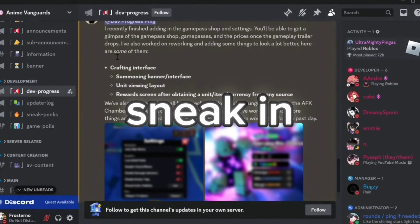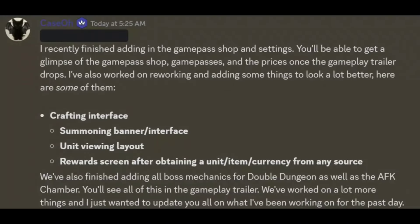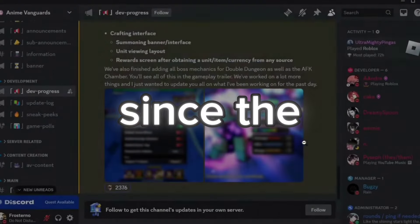The last sneak is posted by Kso. He says he recently finished adding in the game pass shop and settings. You'll be able to get a glimpse of the game pass shop, game passes, and the prices once the gameplay trailer drops. He's also worked on reworking and adding some things: the crafting interface, summoning banner interface, unit viewing layout, and reward screen after obtaining a unit, item, or currency from any source. They've also finished adding all boss mechanics for double dungeon as well as the AFK chamber. You'll see all of this in the gameplay trailer.